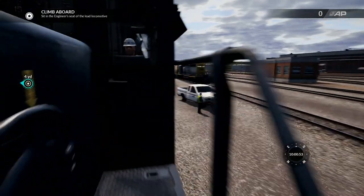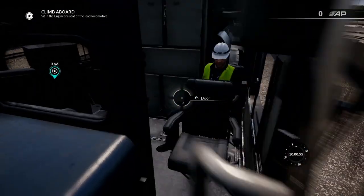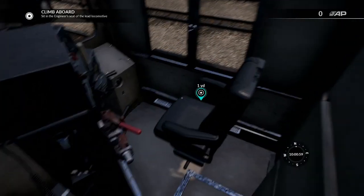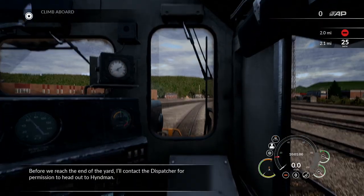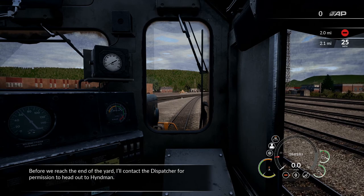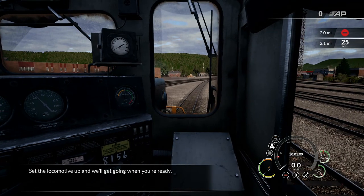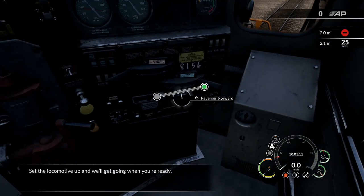We're going to go ahead and hop in the locomotive. I have already gone through some of the tutorials on how to operate this locomotive, though I do have experience from the last game. Hopefully this will go well, but we're going to jump in and listen to what we're told. Before we reach the end of the yard, I'll contact the dispatcher for permission to head out to Heinemann. Set the locomotive up and we'll get going when you're ready.